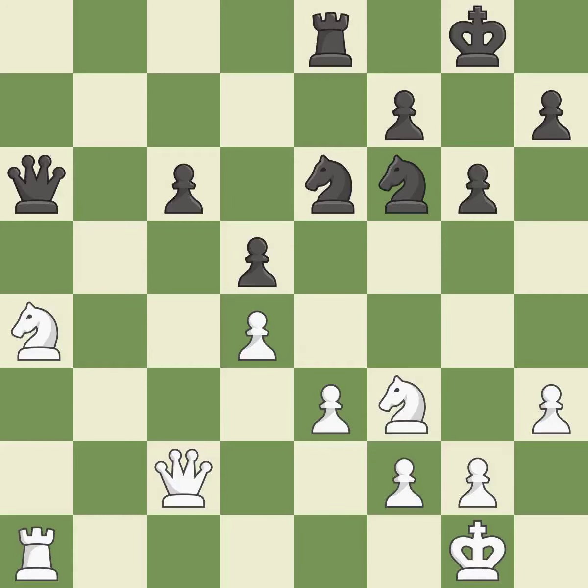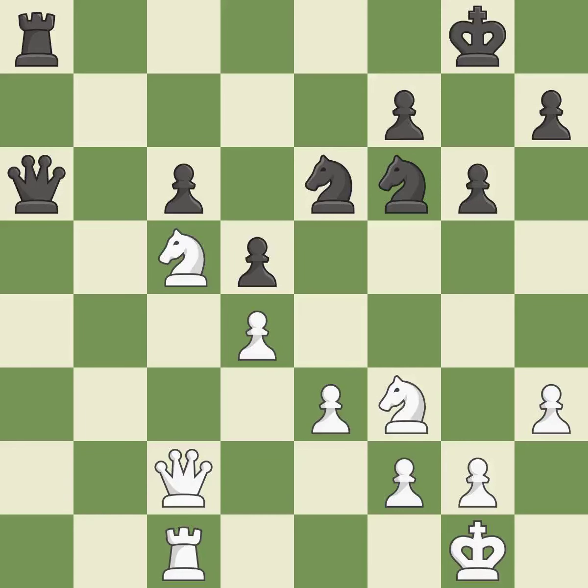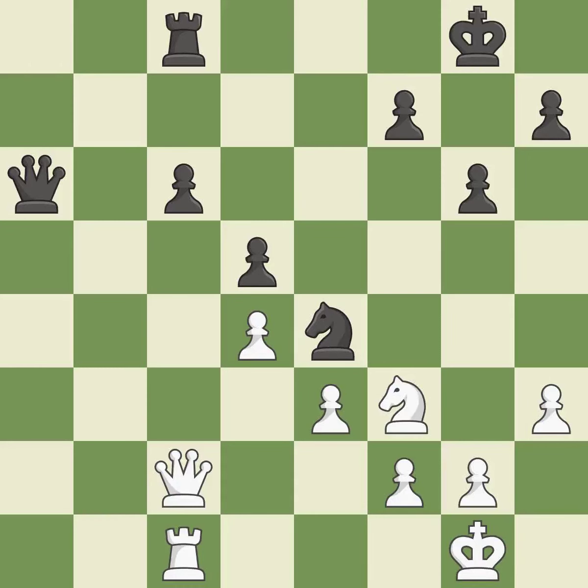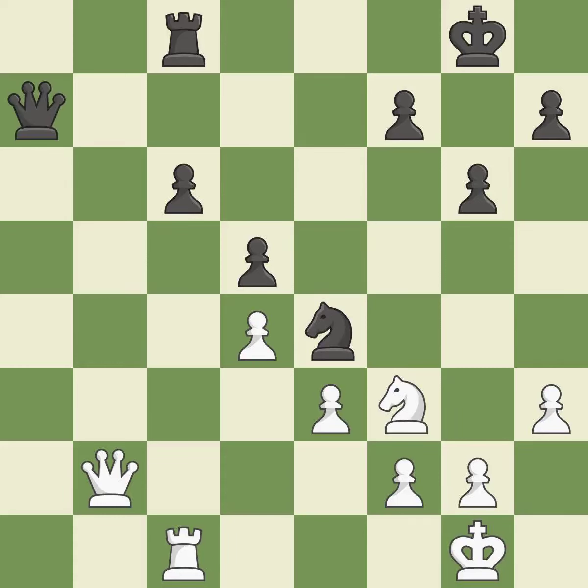This move puts the queen on a safer square. There was only one move that was effective, and this wasn't it. This misses a chance to pose a pawn-winning threat — it is incorrect. This misses a chance to strengthen a weak pawn's defense — it is incorrect. This ignores a better way to move a knight to safety — it is a mistake. This is an equal trade. This is the only move that works — it is a great move. When the queen retreats, this attack wins a tempo. This moves the queen to safety and defends the pawn that was attacked. There was only one good move in that position.